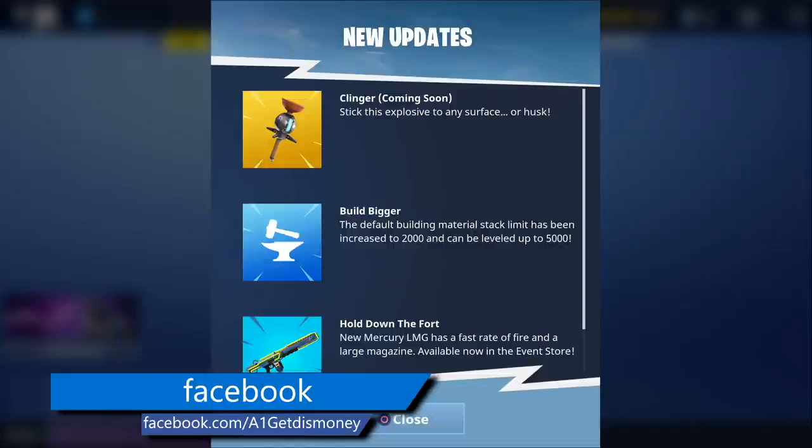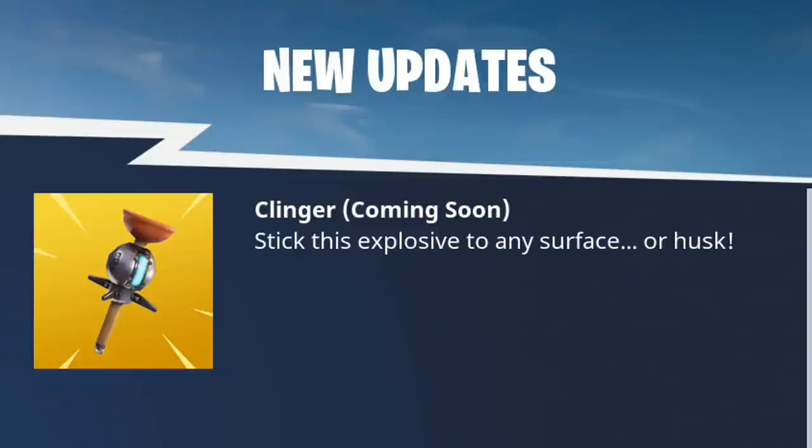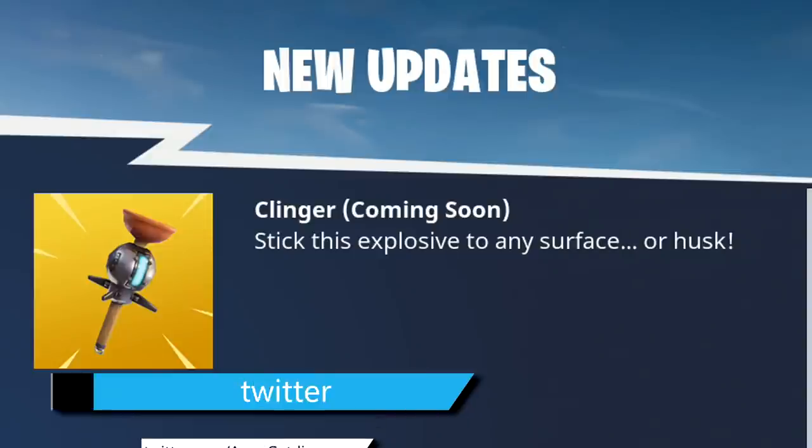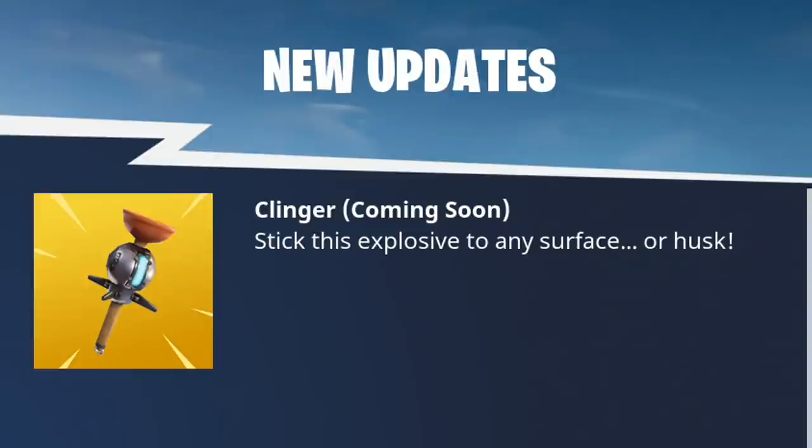First, they showed us what the new utility item is going to be. Once you log in and see the news updates, you'll see the new Clinger, which is going to be able to stick to surfaces as well as husks. It's going to be like a sticky bomb, and you should be able to find it the same way you find impulse grenades and remote explosives — just search containers throughout the map.